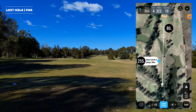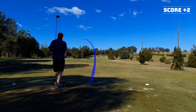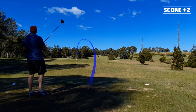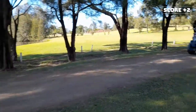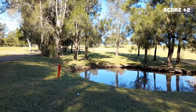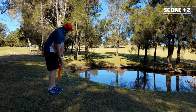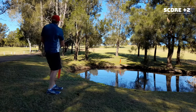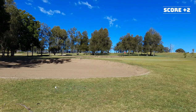Hole seven, par four — about 325 metres. There is a creek to cover. I can cover it from here, so I'm going to take driver and try and land where that marker is. The ball hooked into the water — I can't find it, so I've taken a drop. Very tough shot here. I've got a three iron and I'm going to try and bump this to the green. It's laid up short — I've got about 30 metres to the flag, need to land it short and let it roll up and try to tap in for bogey.